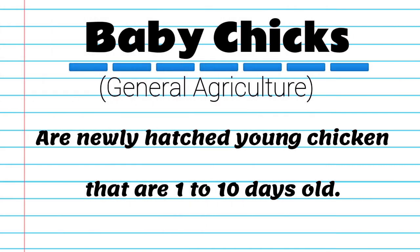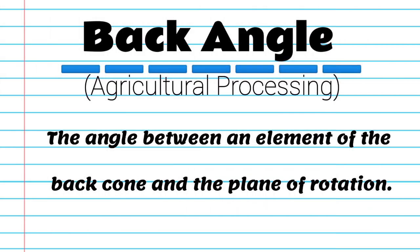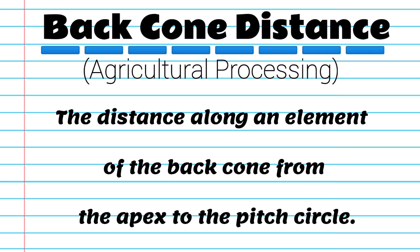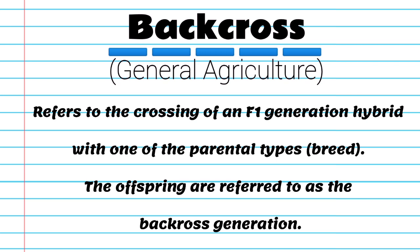Baby chicks: newly hatched young chickens that are 1 to 10 days old. Back angle: the angle between an element of the back cone and the plane of rotation. Back cone: the angle of a cone whose elements are tangent to a sphere containing a trace of a pitch circle. Back cone distance: the distance along an element of the back cone from the apex to the pitch circle. Back cross: refers to the crossing of an F1 generation hybrid with one of the parental types or breed. The offspring are referred to as the back cross generation.